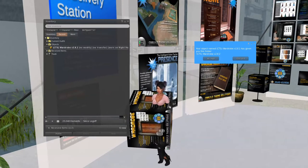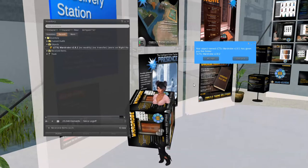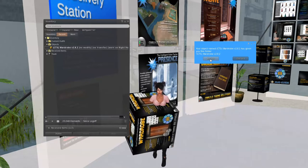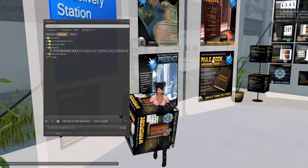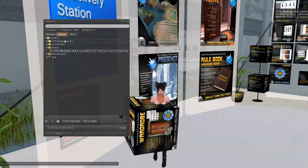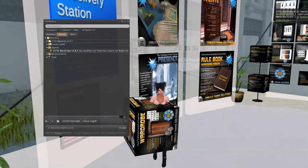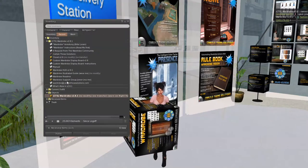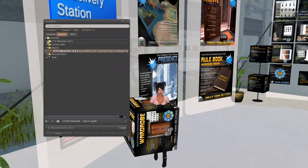Anyway, you'd really rez this out on the ground and not actually put it on your body, but it's on and we can still accept it. So now it's going to unpack it for me and give me the folder out of the box. I'll go ahead and accept that, and there it is — that's the new version. That's how you unpack it.